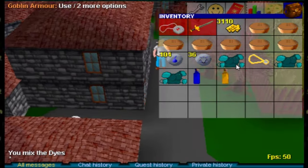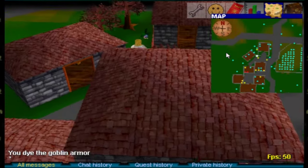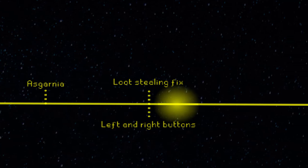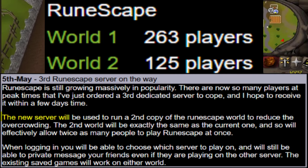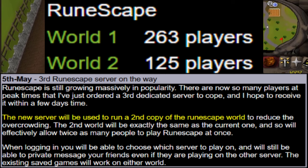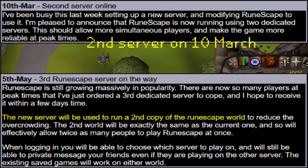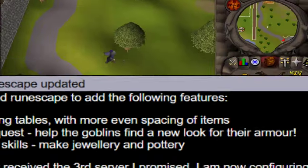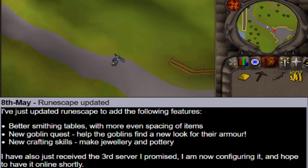Let's move on to the next game update one week later on May 8th. On this day, RuneScape just got its second game world. The Gower Brothers now have 3 servers running — 2 game worlds and 1 web server. On the same day, there is also another pretty big scaling update.